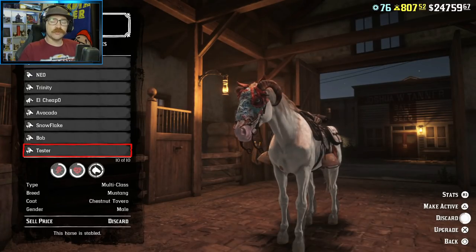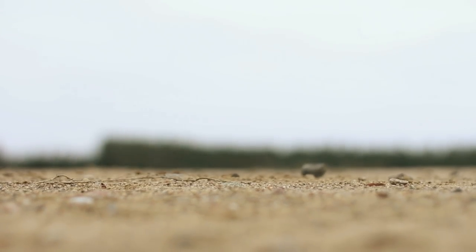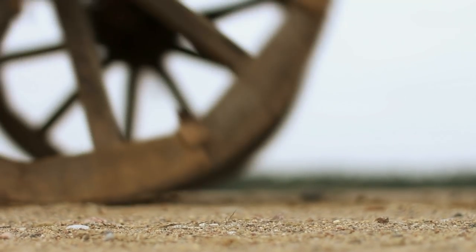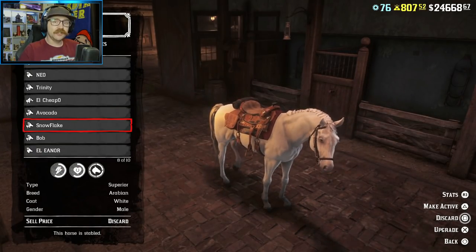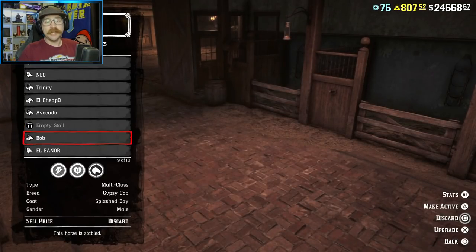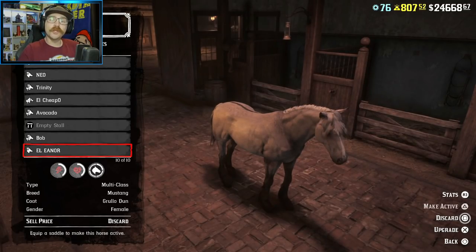I thought maybe it was the actual horse, so I did what every player would do — I sent it to the glue factory and purchased the horse again. Same problem. So I sent it to the glue factory again, and then sent another horse I own that I didn't ride very much to the glue factory as well, to open up slot number 8. I then re-bought the same horse again, and it put it into slot 8. Horse was totally fine.